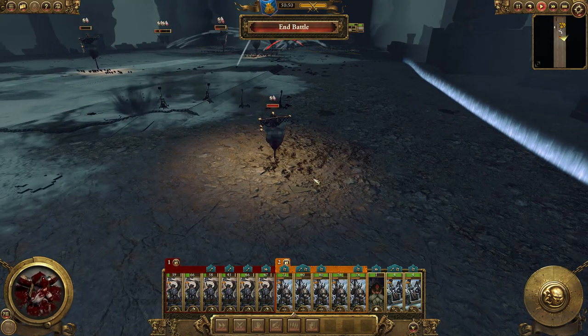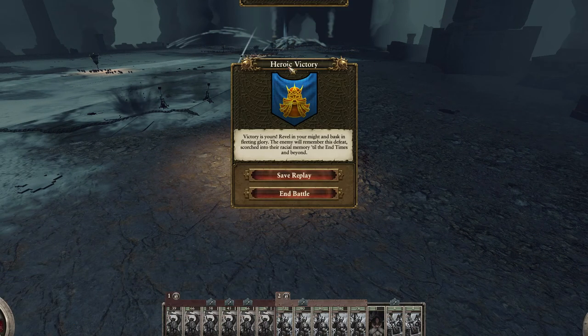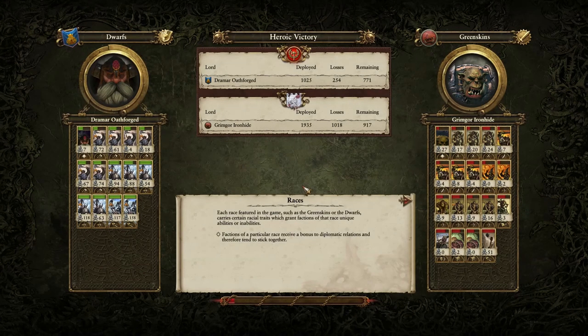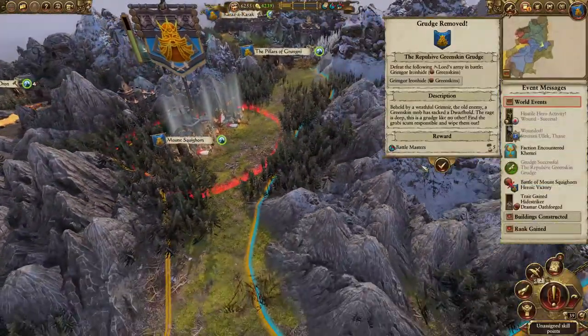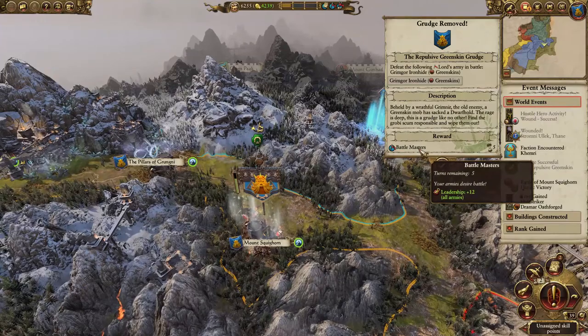There goes Grimgore's army! I got that grudge wiped off. The Rock Lobber did some damage but mine did even more! Those Quarrelers really did their stuff. This unit of dwarves — disappointed. You killed four! He must have been fighting Grimgore that whole time. He's not done very well, old Grimgore. Battle Masters grudge removed. Great — and you got armor piercing!